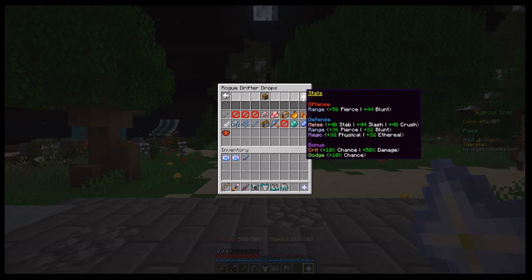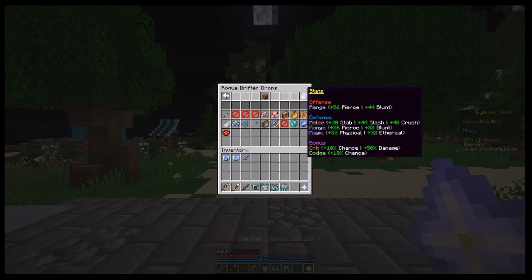Let's use the rogue drifter as our example. It's going to try to hit you with a range attack of the type pierce. There are only two types of range: pierce and blunt. And two types of magic: physical and ethereal. Melee has three — that's just the way it is. So the rogue drifter is going to attack you with either pierce or blunt.